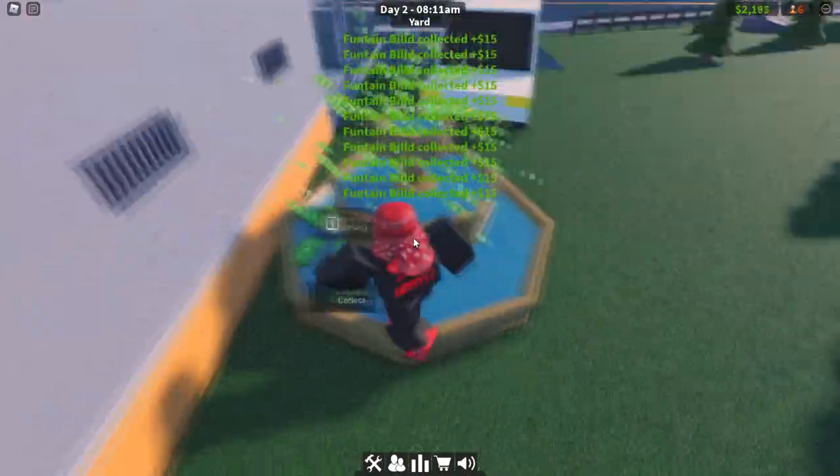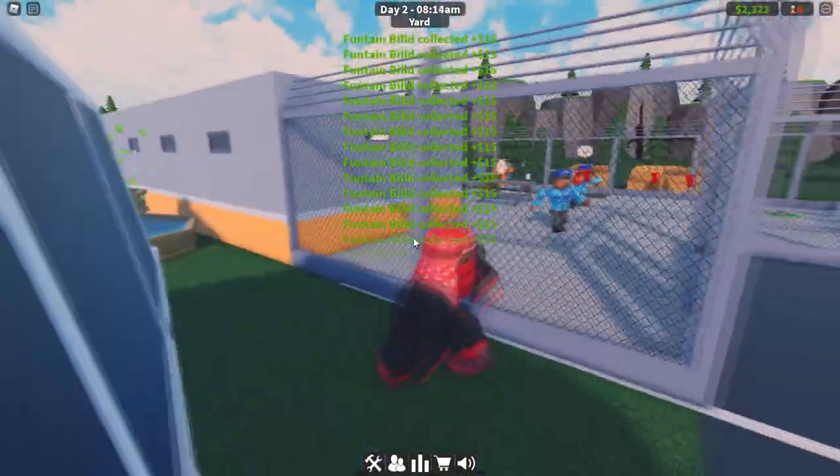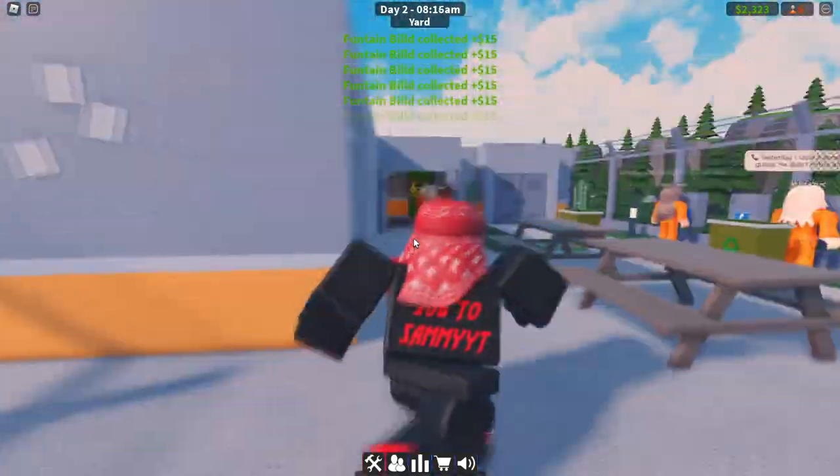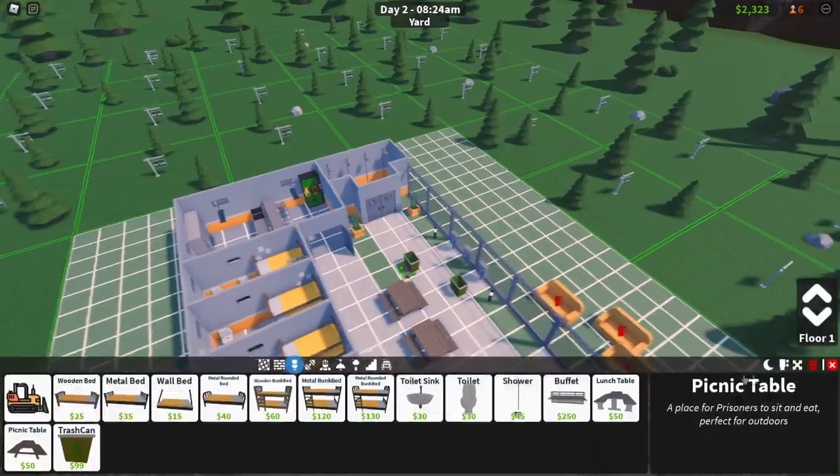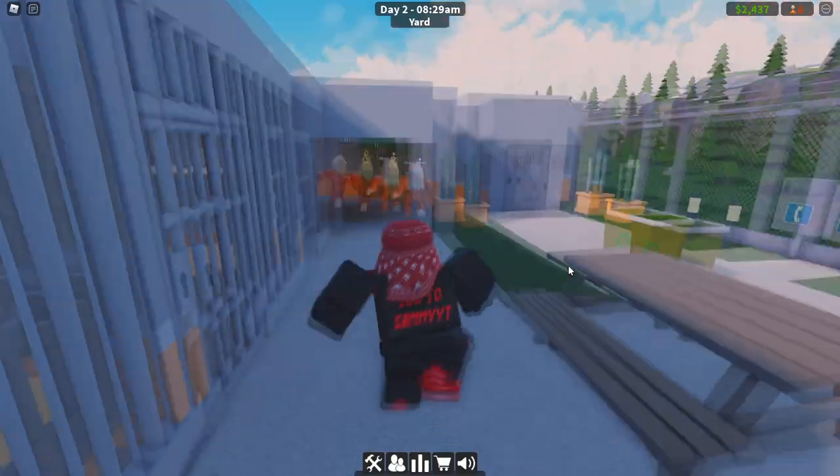We only have four workout equipment pieces, which will cause another complaint. I just need a little bit more money to afford the rest of the exercise equipment. They aren't complaining about the sofas yet, which I'm concerned about — I'll delete them and see if that triggers something soon.